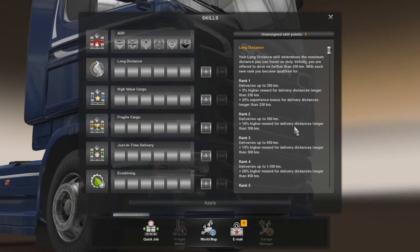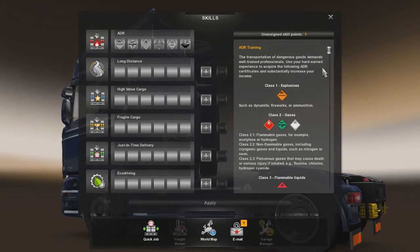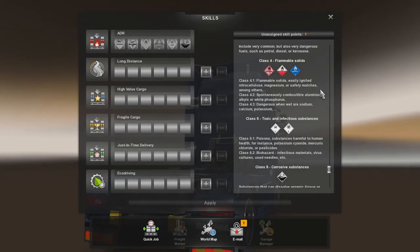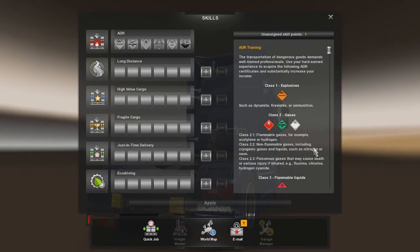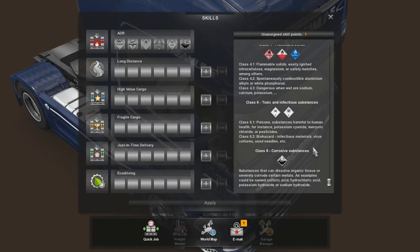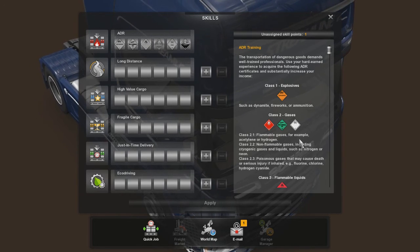I want to go to probably Rank 2 Long Distance, and then we'll start working on our ADR. What is ADR? ADR is your dangerous goods licensing. Basically what you can do is you can get licensed to carry things such as fireworks, gases, flammable liquids, flammable solids, toxic and infectious substances, and corrosive substances. So with these you're going to be carrying stuff like gas, hydrogen, dynamite, fireworks, different chemicals, poisons, biohazard sort of stuff, and sulfuric acid sort of stuff.